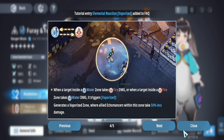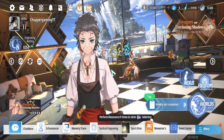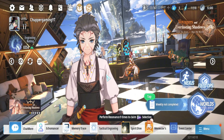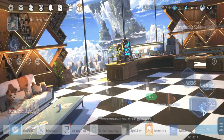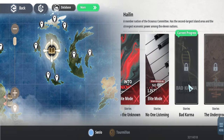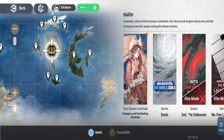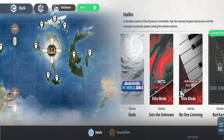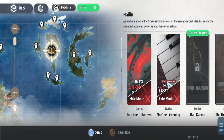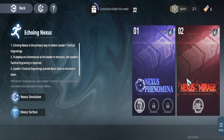For progressing in the game, start with the main story. In the world map you can see all the campaign stories available — work through them in order. Trying to progress through the story is really important, and once you unlock the Nexus, that becomes one of the main areas you'll be working in.